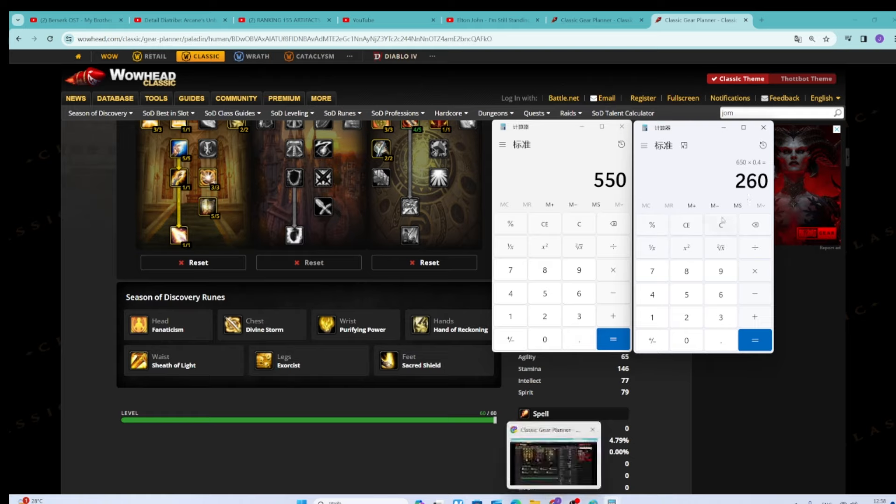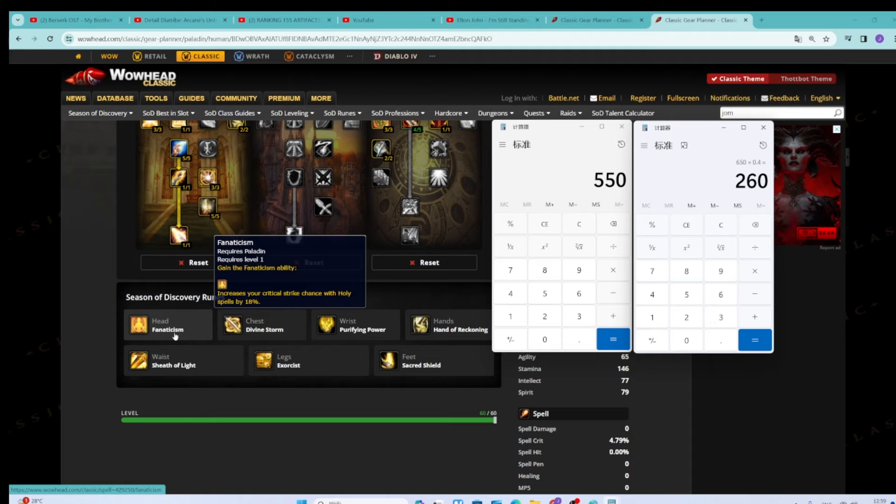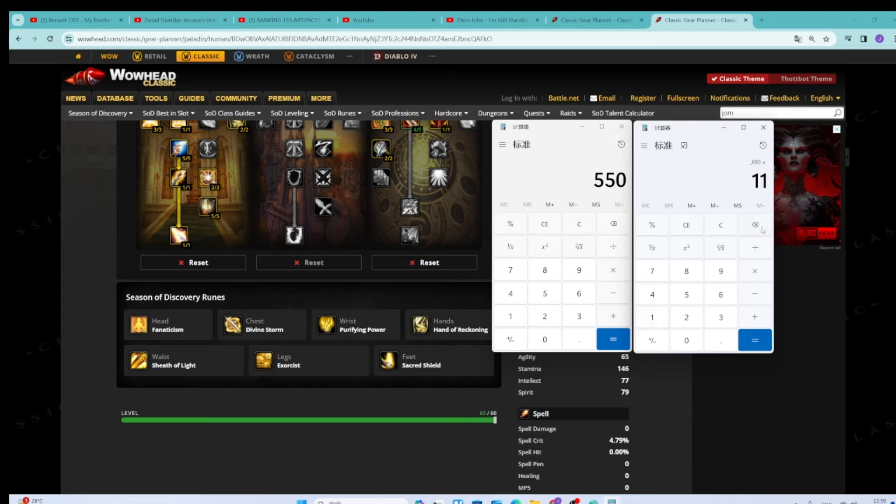Exorcism only has a 40% spell power ratio, so we only get to take 40% of that. All the spell power you have is going to increase Exorcism DPS by about 50%, which is not bad. That's the power of Spellblade, that's the power of Sheath of Light being active on this build. You also have Fanaticism and Holy Power giving you like 15% critical strike chance for spells. Assuming 30% melee crit, you'd multiply by 115 for 15%. We only do plus 50% damage when we actually crit, so you'll do like 930 damage, divide by the 7.5-second cooldown, and you're doing 124 DPS.